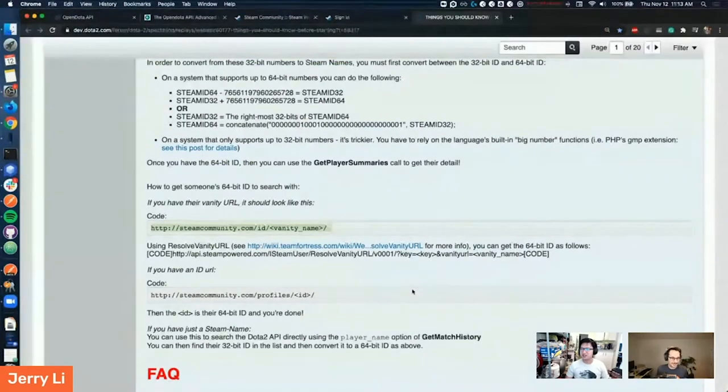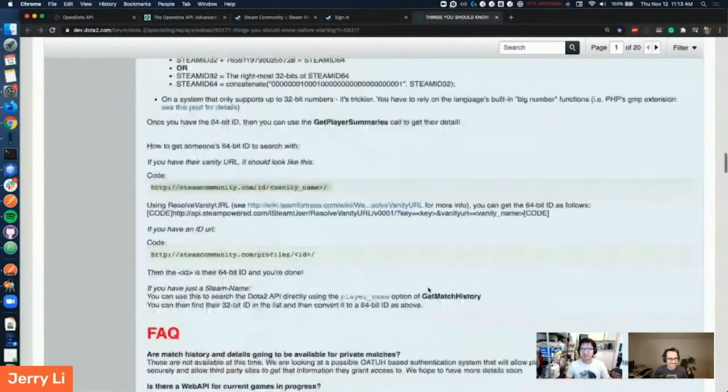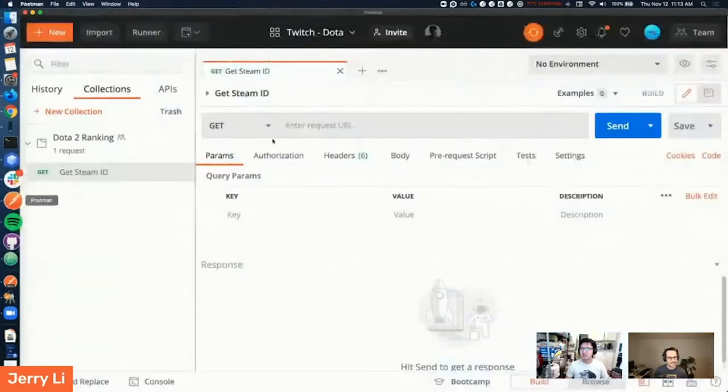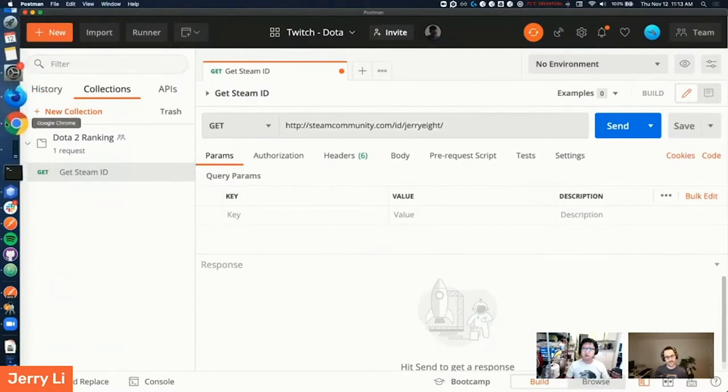We go to the well-documented API. It's just your 64-bit ID — you copy-paste it in, and it should be a GET request. So that's a path parameter. Yeah, you can put it directly here, or you could put a column with the name of the variable and put it in the params below — both work.